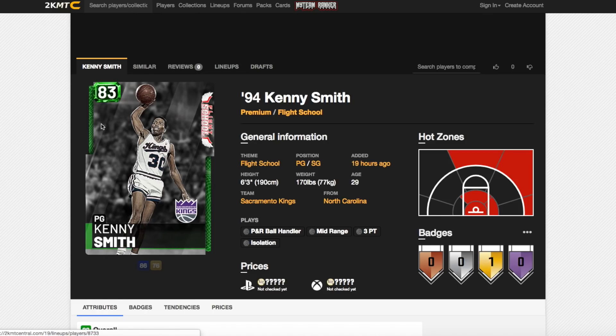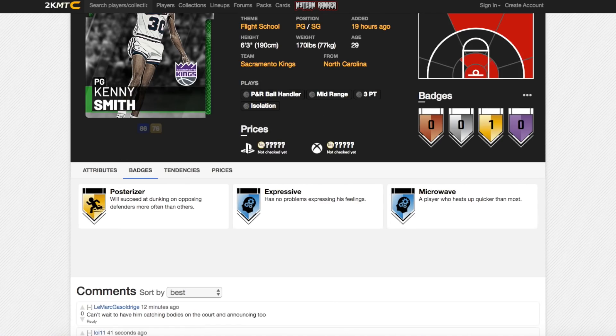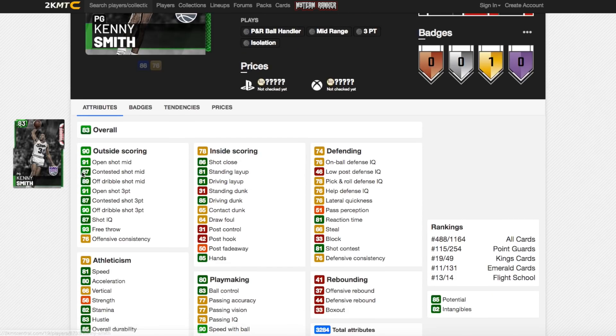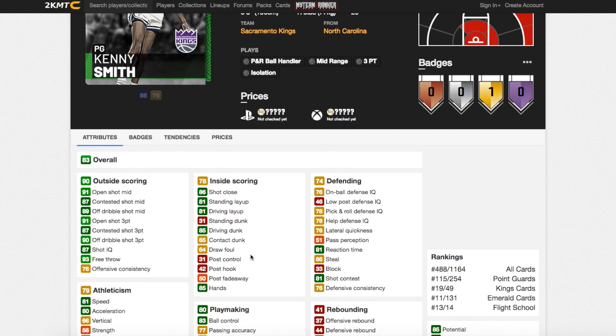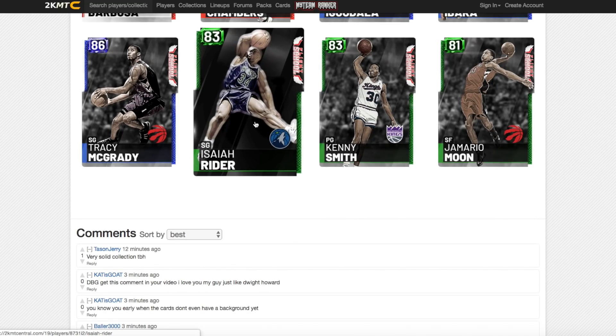Next is Kenny Smith. He's got 91 open shot mid, 91 open shot 3, and one gold badge — Posterizer. He's got an 85 driving dunk only, which isn't the best, decent speed and acceleration, 90 speed of ball, but 83 ball control means he can't speed boost, which is not great for a point guard. He's not going to be a great defender either — not great lateral quickness, 66 steal. In general I don't think he's going to be great; there'll be better and cheaper point guards available.